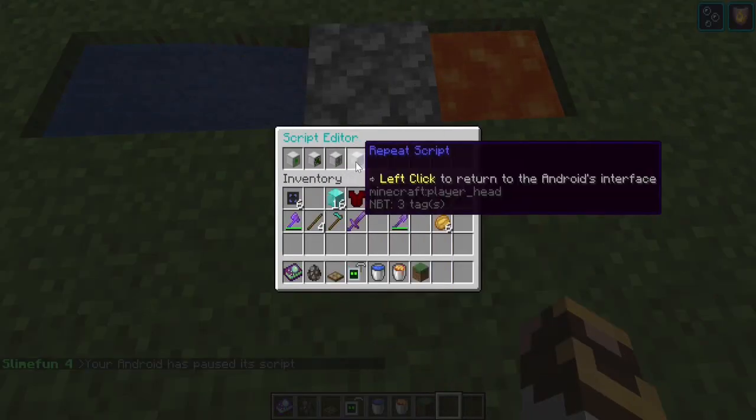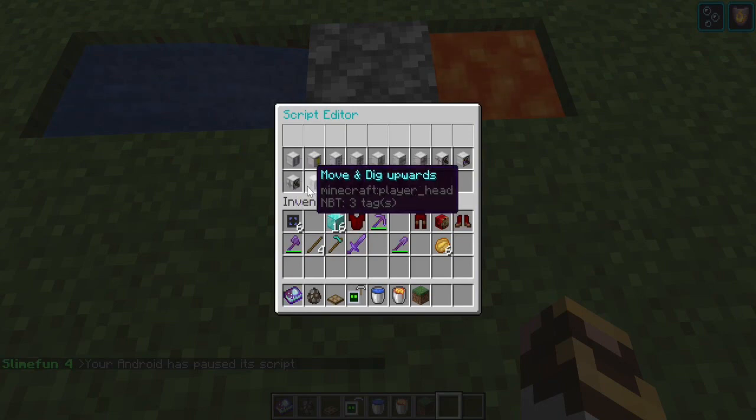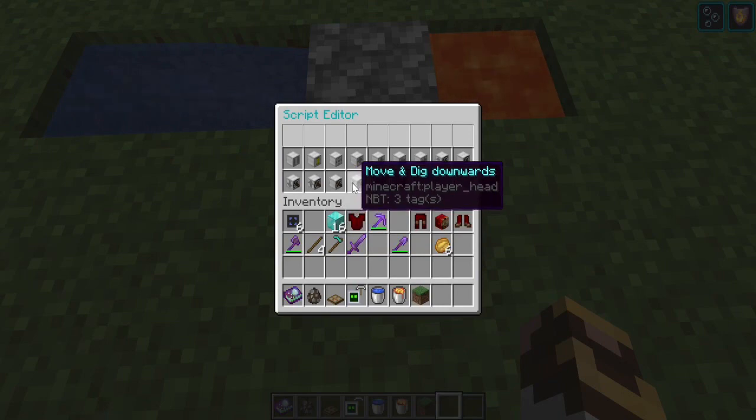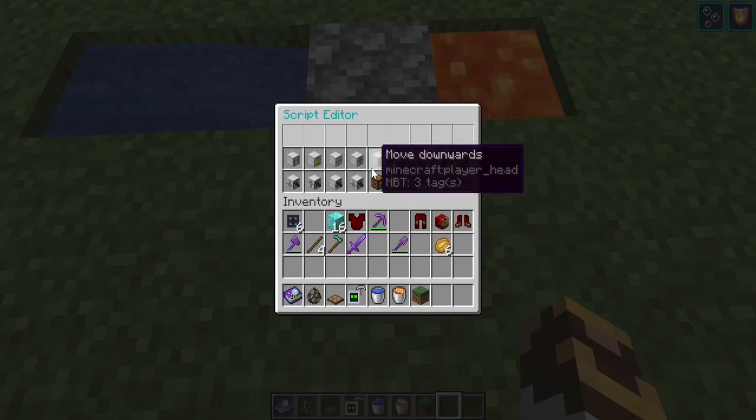He can mine by digging upwards, digging forward, or digging down. He can also move and dig upwards, move and dig forward, or move and dig downwards. So in theory, if programmed right, he could actually dig a pit by going forward repeatedly. You've got a maximum of 54 commands and you need to account for fuel sources and item outputs — but if you stage those along the way you could program some impressive mining runs.